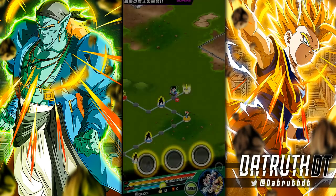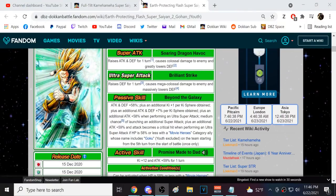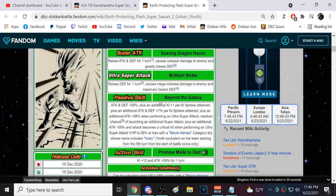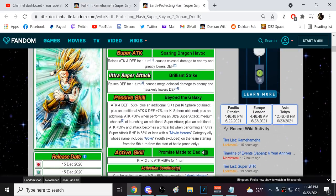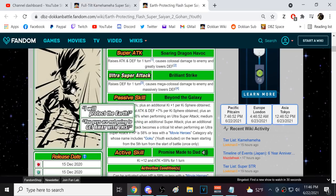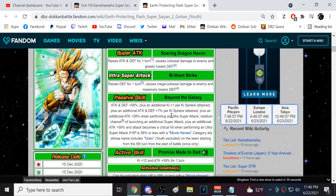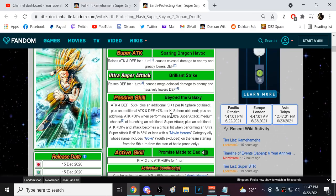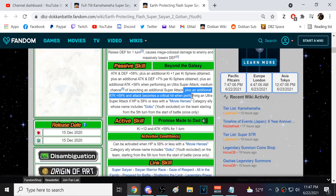Let me just show TEQ Super Saiyan 2 Gohan on screen. They're doing very similar stuff on a lot of similar teams. It's still ridiculous this guy's not on the Kamehameha team — even at Dragon Ball Battle Hour they showed 100 Kamehamehas from all Dragon Ball games and he was included from Dokkan, but he's still not on Kamehameha category. So when I say TEQ Gohan's ceiling is infinitely higher, it's because of the active skill.